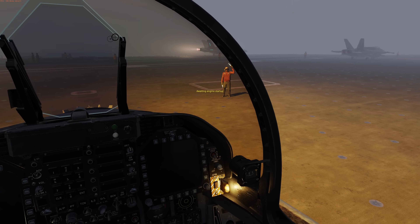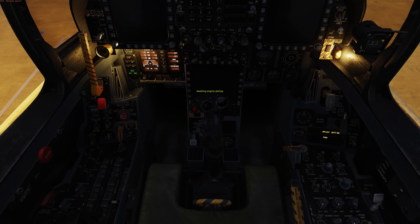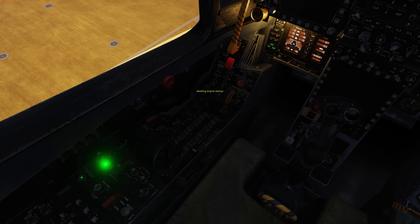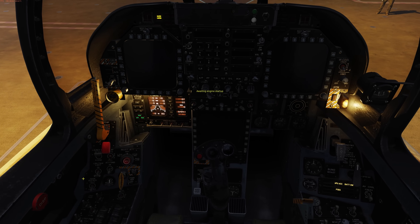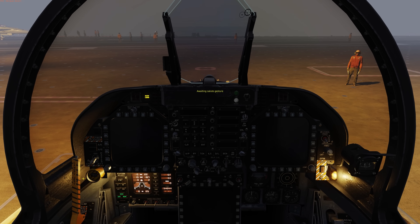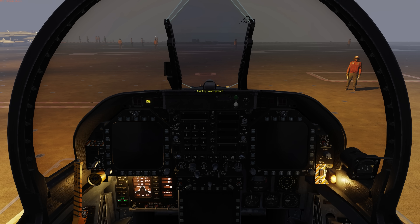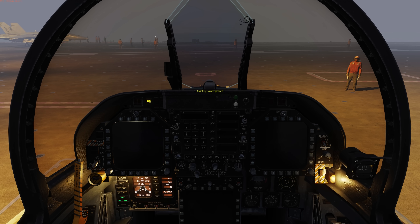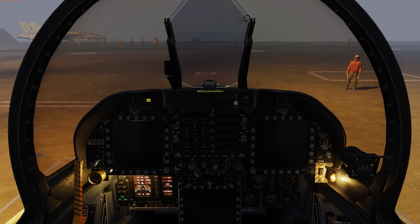Our plane captain in the brown jersey is giving us the engine start signal. Let's go ahead and start the right engine. With the first engine started we now have an awaiting salute gesture. This simply means that the next time we press the salute command it indicates to the deck crew that we're ready for them to direct us to a catapult. With that done let's skip ahead over the entire start procedure to when we can taxi to the catapult.